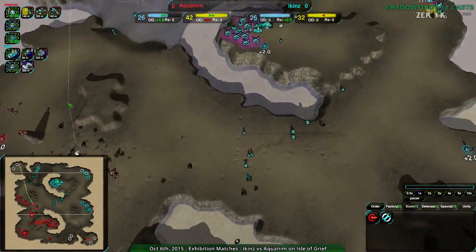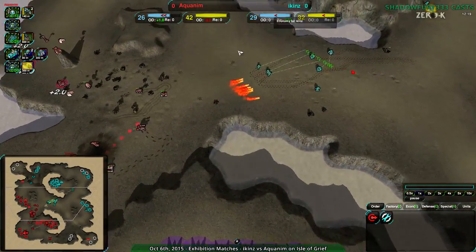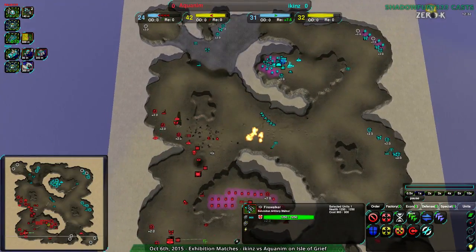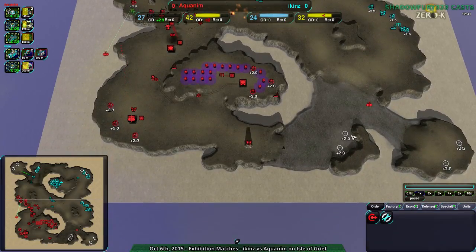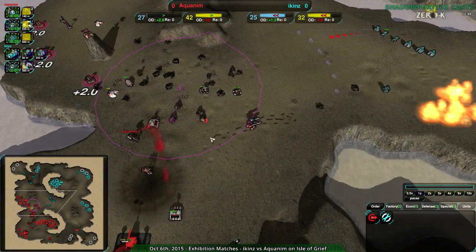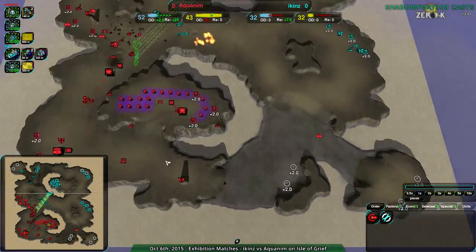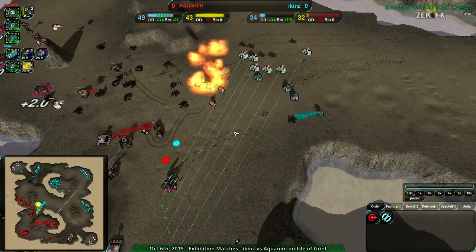Aquanim with that nice Firewalker providing a bit more space control. They want to keep this area contested and not let Icons in. If Aquanim can maintain security here, they just need to expand down here — there's so much metal. There's eight metal down there and they're eight metal down in static economy from Icons. If they take these expansions, they're on par. They do have the Caretaker, the Reclaim Field, workers reclaiming, and the commander reclaiming. They should do that — and they actually are now, finally, expanding over here to get more static economy.